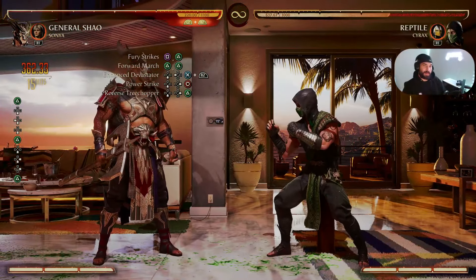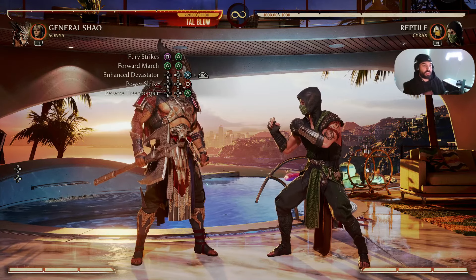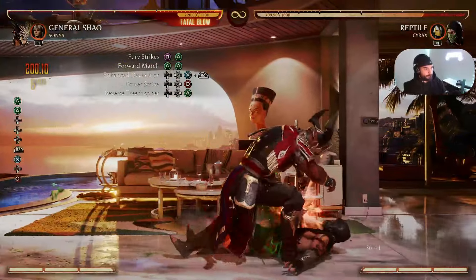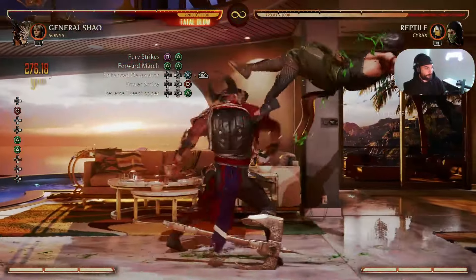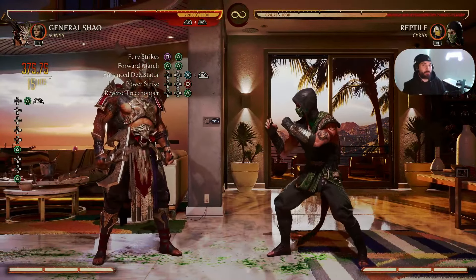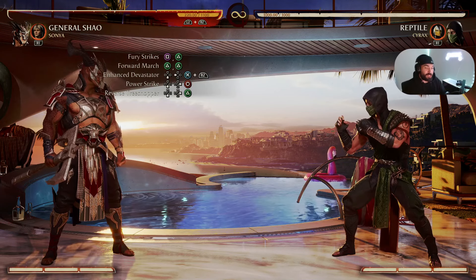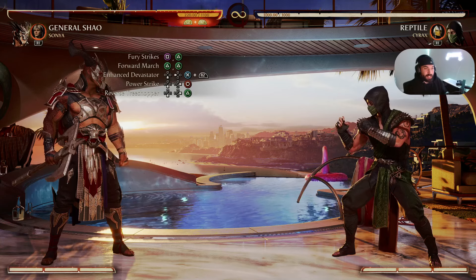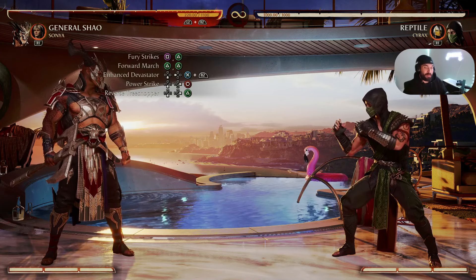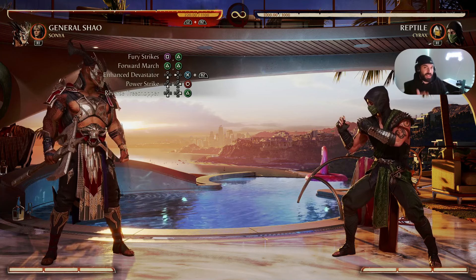36% damage! And if you want a little extra damage, you could also Meter Burn Reverse Tree Chopper at the end of the combo — that gets you 37.5% damage. I'm starting to think that General Xiao is slept on. I think he is an S-tier champion. This is only the intermediate combos and I've used maybe one meter. Imagine what he could do with cameos and meters — let's explore that next with the challenging advanced combos.